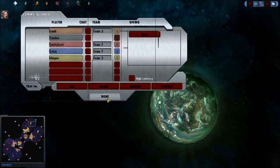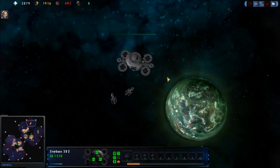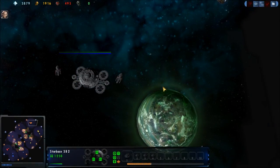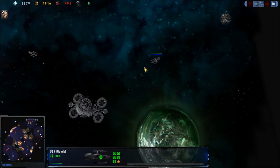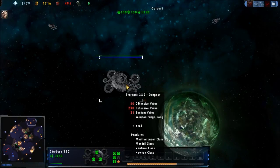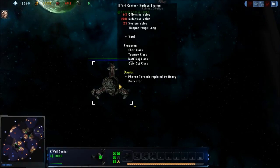Tonight we have a 2v2: Cam K and Klingon versus Sanity Lost and Crysis. We are playing on map Centauri Epsilon version 1.1 — it's a 4-player map, and all 4 players will get to play. Starting off at the top right-hand corner, Cam K is the Orange Federation, and his teammate is the Yellow Klingon.